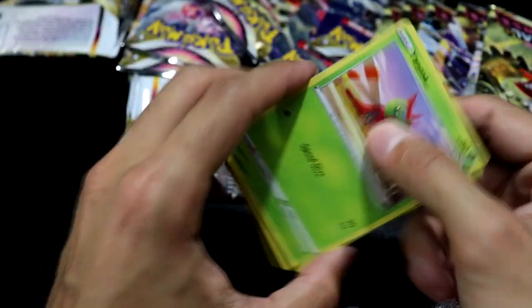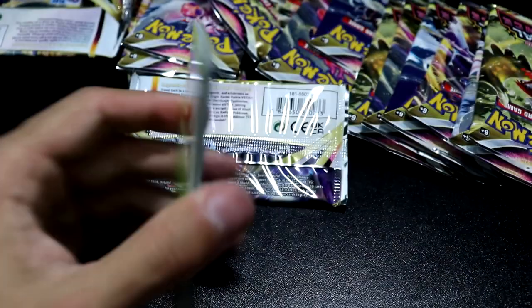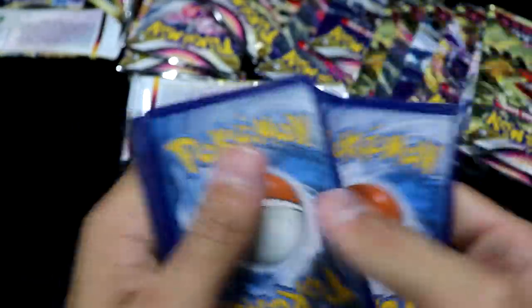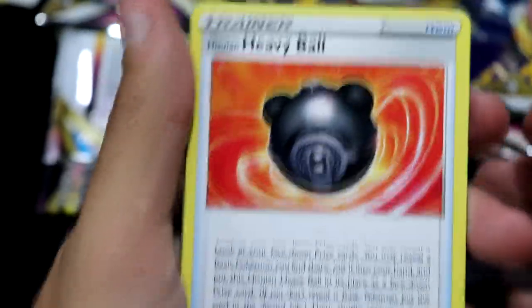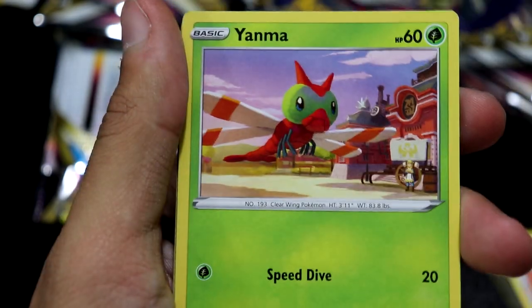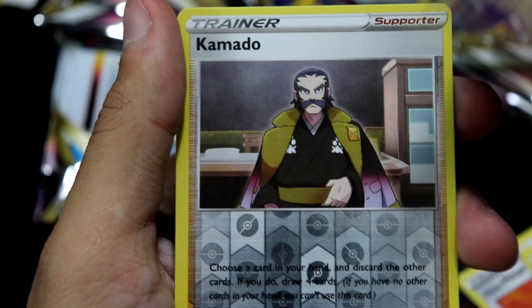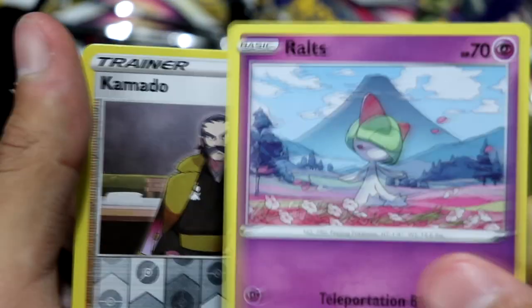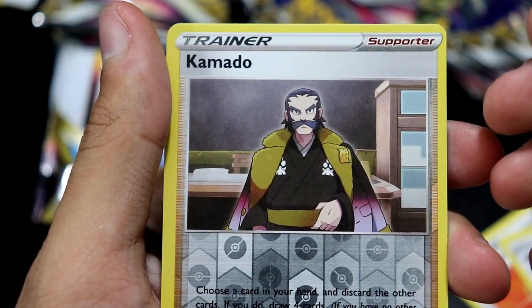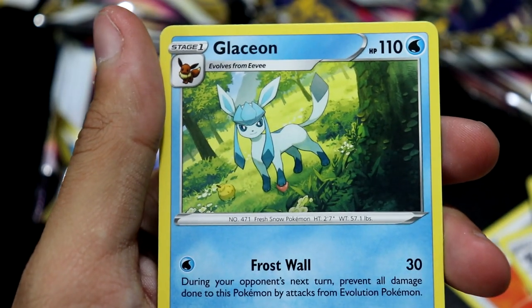Like the Sneasler, the Basculegion, the Goodra — I think it's just called Goodra. We have Heavy Ball, Purugly, Uxie, Yanma, Drifloon, Sudowoodo, Comfey, Gralt, Kamado holding on to a Sash. And then Glaceon, standard.